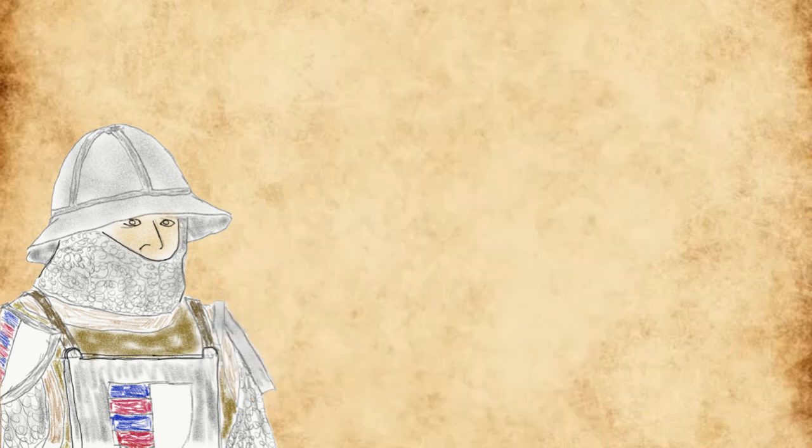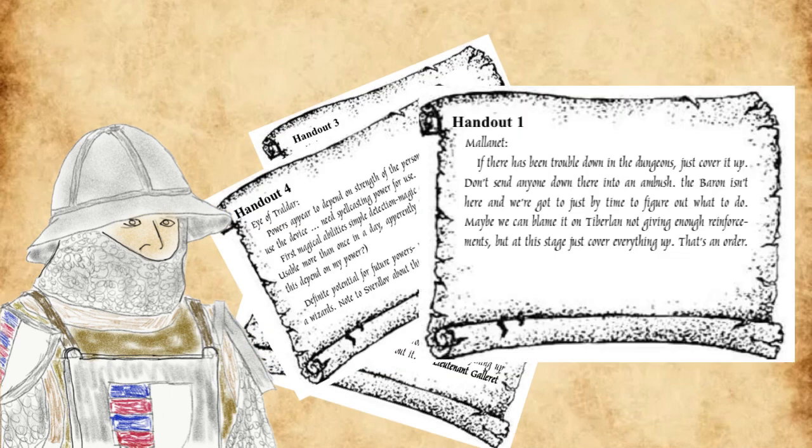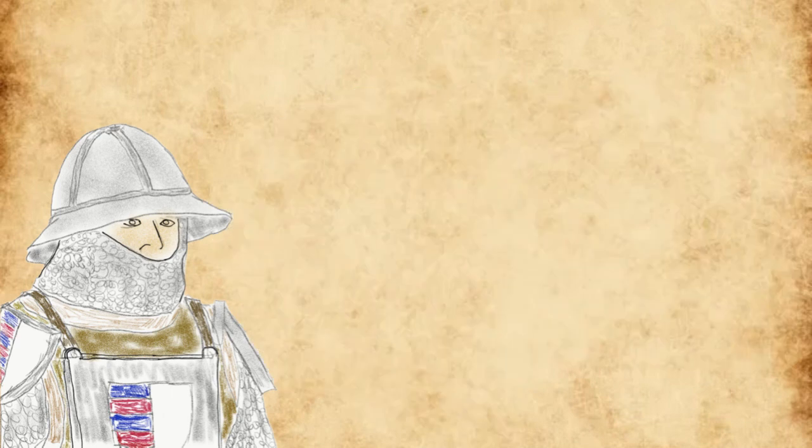Some parts of the module were glossed over as they're not essential to the storyline — there's an entire series of five notes you can find on the corpses of guards that explain why the guards are so dysfunctional in this keep and the reasons behind their actions. There's also a little more to Alexei's storyline that wasn't covered here, but it's not really important for this overview.